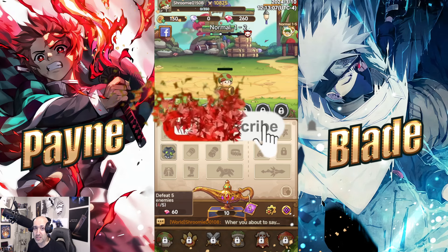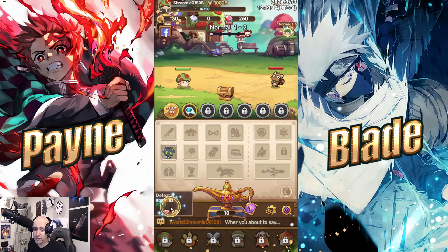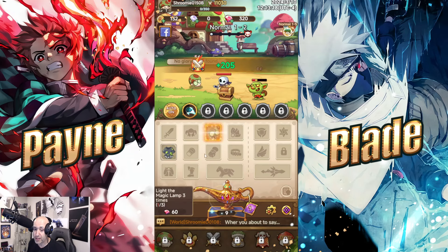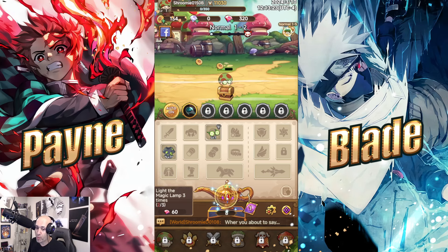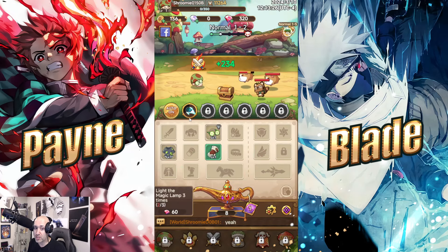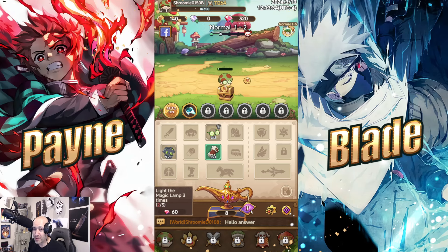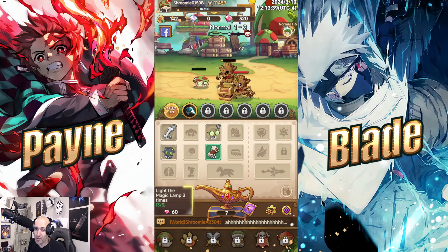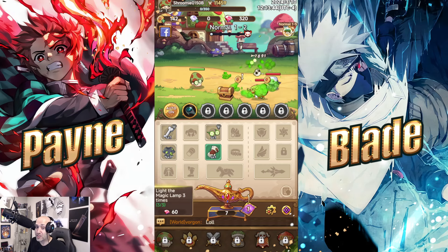I've got a brand new account to show you guys the basics. First thing you want to do when you log in is follow the steps and collect the rewards. You get a magic lamp which drops loot every time you kill mobs — bosses give you ten lamps, regular mobs drop one or two. You collect them, equip the gear, and keep leveling. Right now he's throwing bricks, but as I level up I've got a big bone — now I'm throwing bones at people.